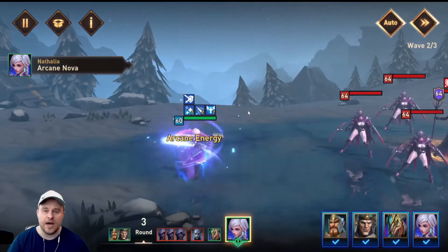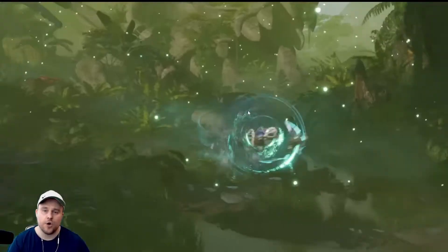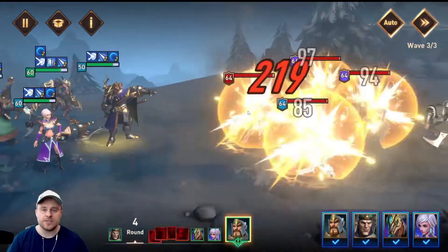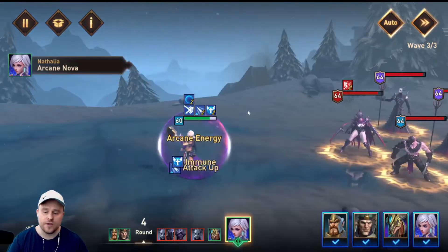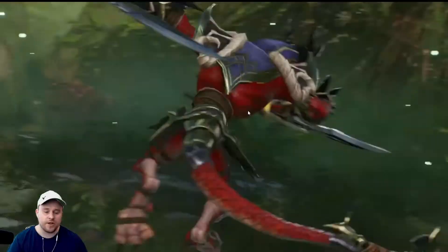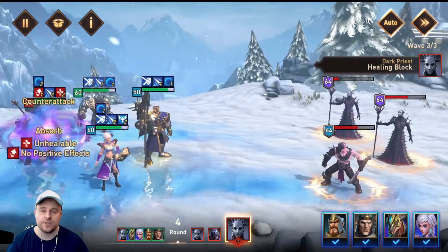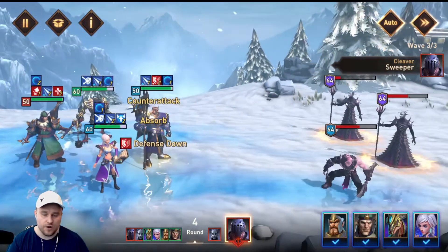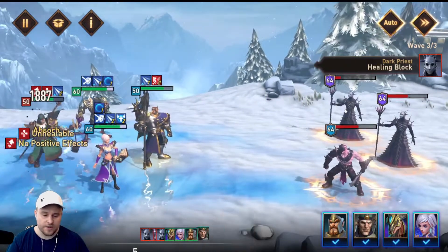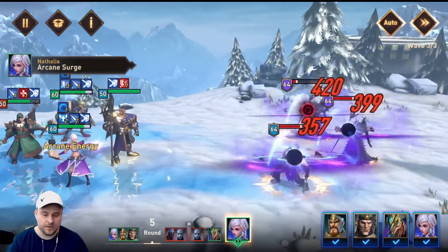In some of my previous videos I experimented with the turn order and had Zalux going before Nathalia — Nathalia was going last. That was due to the lack of gear; I was forced to use what I had. Since then I made the decision to make Nathalia go third and Zalux go last because of his AoE ultimate, and that's actually been working out really nicely. They do have two Hollands enemies which is not ideal — that disables all our healing. So I'd prefer to kill Hollands in the back so our team can actually get the heals they need.